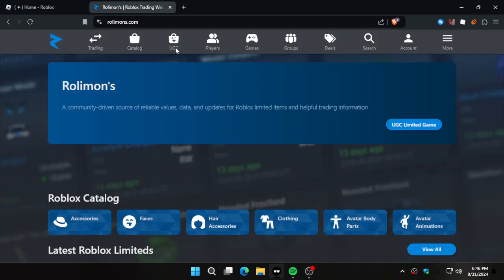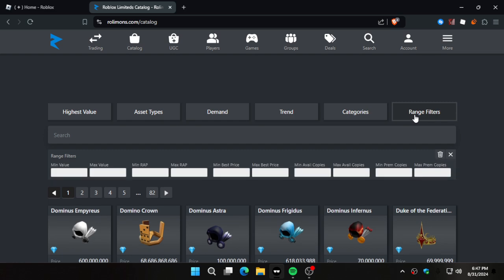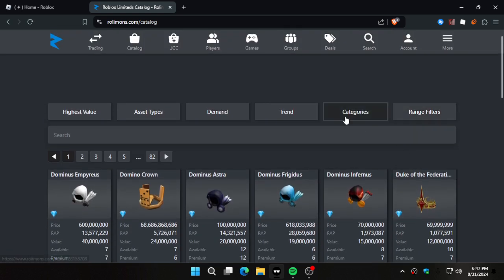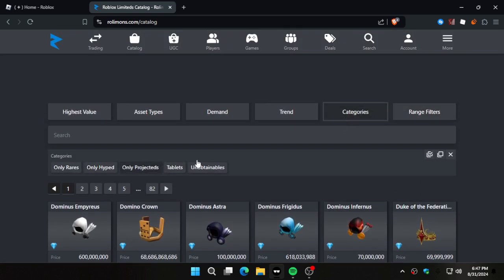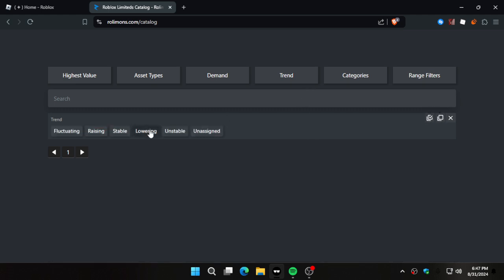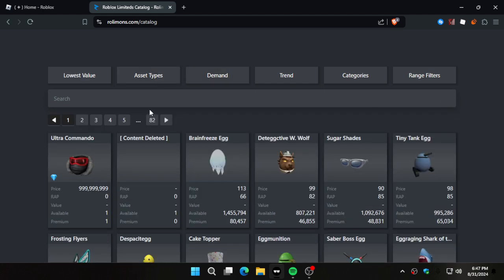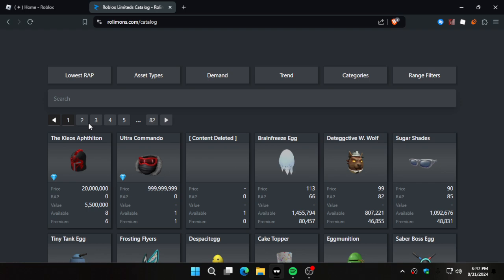Roblox has been dry though. What I want to do — how do I look at small limiteds? Let me go to catalog, Roblox limiteds... high, no range filters, main value, no. I want to see lowest value — projected, no, trend lowering... no, that's not what I want. Lowest value — oh okay, that's not lowest RAP but that's what we want.